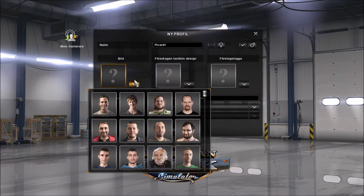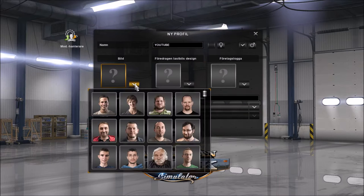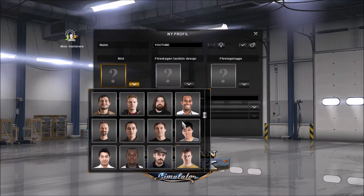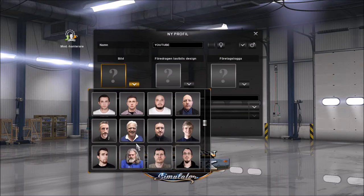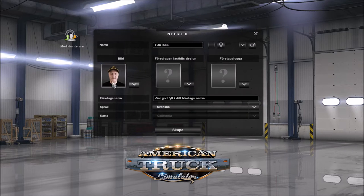Starting with the picture. We create the profile with another name called YouTube Play. And we might choose the squirrel. If you know him, he is creating a lot of American Truck Simulator content right now.